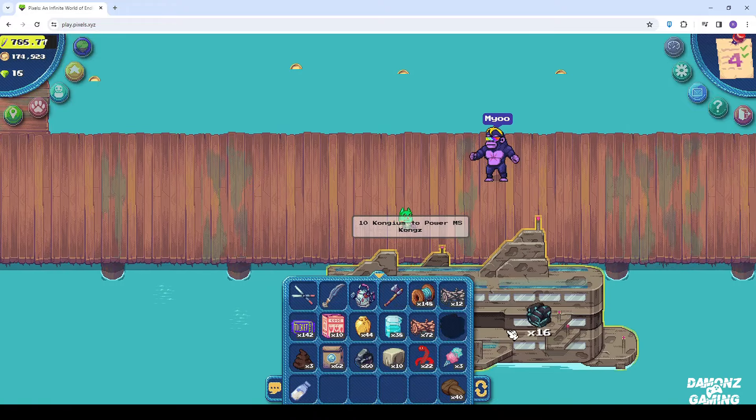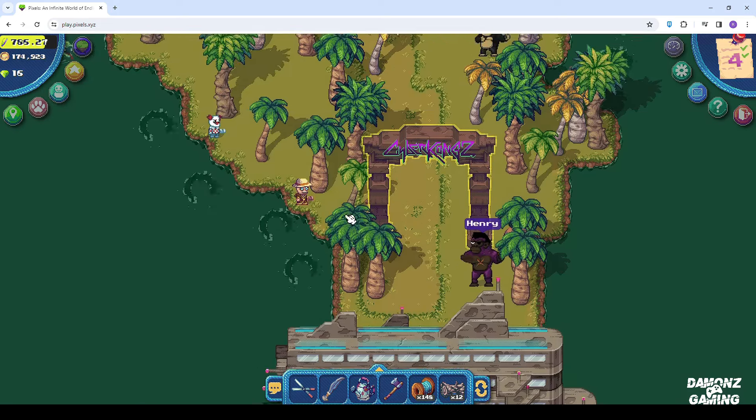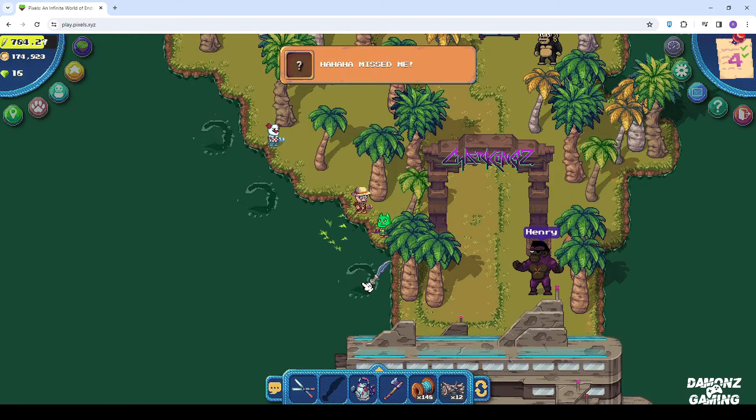You need 10 Kongyum to use the ship. Kongyum is scattered all over Terra Villa, so you won't have a hard time looking for it.